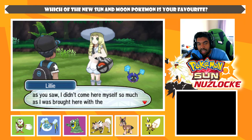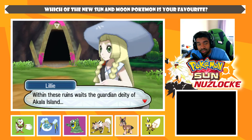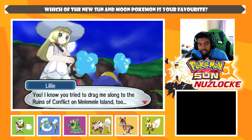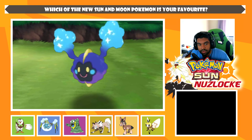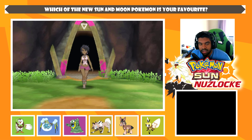Lillie says she came here for Nebby. Me and Nebby are a lot alike — no matter what happens around us, we're always smiling. Olivia has arrived! We're going to beat up Olivia. Within these ruins awaits the guardian deity of Akala Island — this is Tapu Lele's ruin. Lillie introduces herself to Olivia as Professor Kukui's assistant, and Olivia thanks us for getting to know the people and Pokémon of Alola.